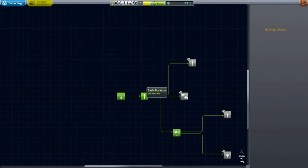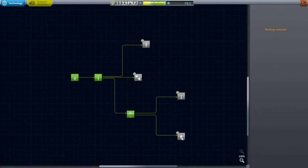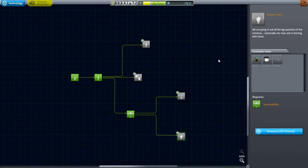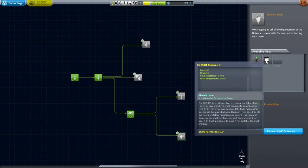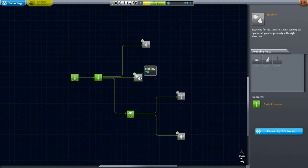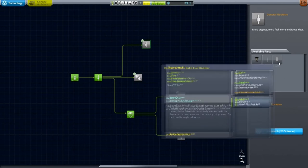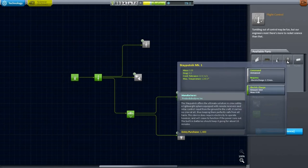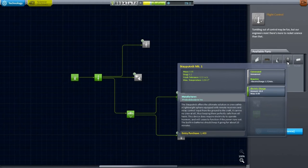Let's go to the Research and Development Center. With our 35 science now, we can unlock more parts. We have an electric charge resource that's not depleting fast yet, but as we try longer missions it will deplete and we'll need batteries. The Science Junior could give us more science — that would be helpful. But we can't unlock it right now. Maybe we should save up for it since I need science more than the other parts available.